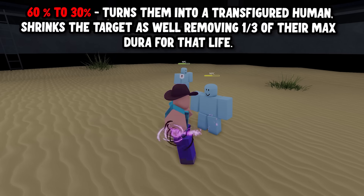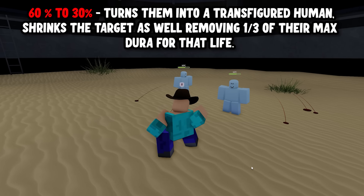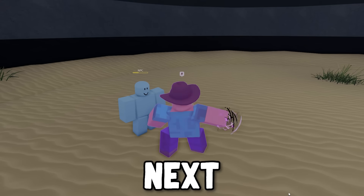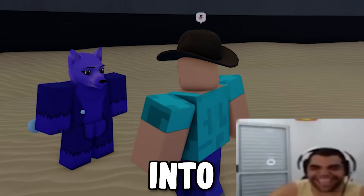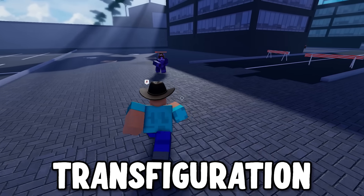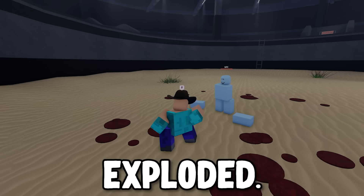When enemy has 60–30% health, it turns them into a Transfigured Human, shrinks the target, and removes 1–3 of their Max Dura for that life. And next is the funniest — when enemy has 30–10% health, it will transfigure them into a Furry, and any damage done to you will redirect back at them, and they are unable to heal until the Transfiguration runs out. And last is below 10%, which just makes the enemy explode.